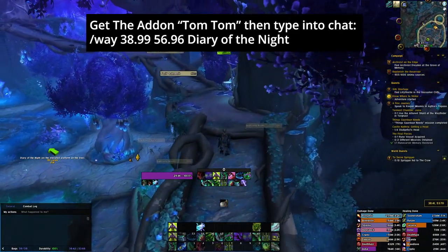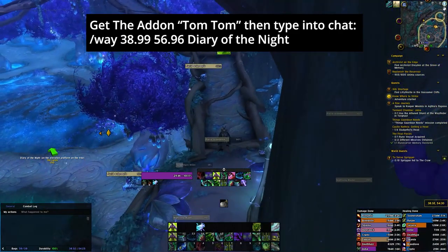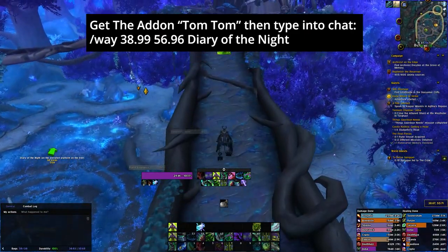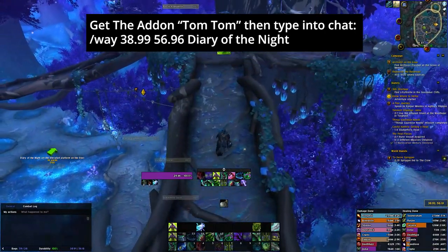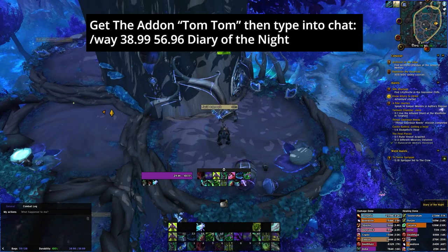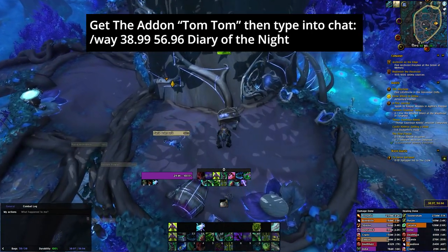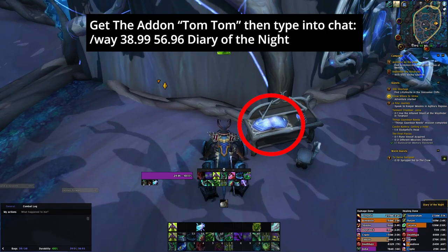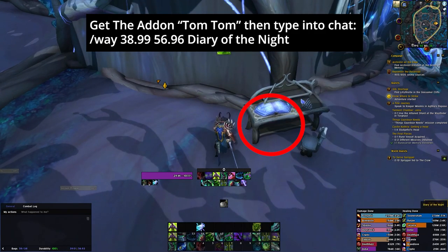This is the only toughish item you're going to need to get. As you can see I've gone up the bridge and the arrow is telling me where to go — it is as simple as that. There's the diary right there. I'm going to zoom in, right click it, loot the item — nice and easy. Beautiful.